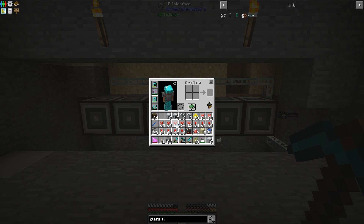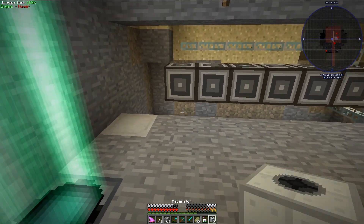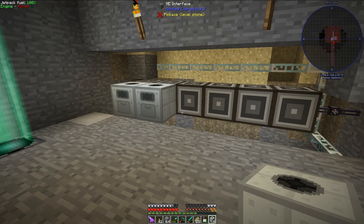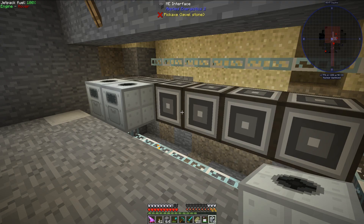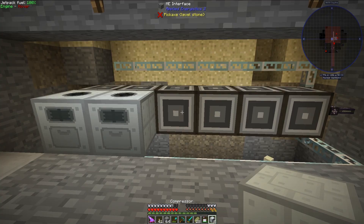Let's start setting up some machines. First off, I like to do macerators. If this explodes, it would not surprise me, because I might have power in the lines and I'm not sure how Industrial Craft treats that. It didn't explode, so that's good. Right now let's just set up the front machines. I'll set up the front machines and then do the rest of the machines off camera.